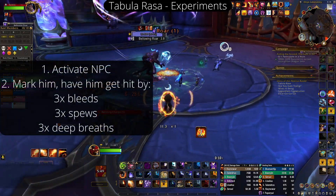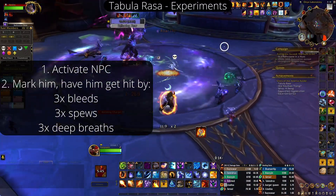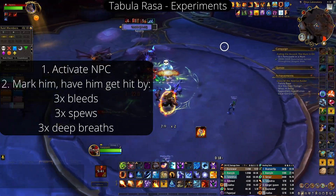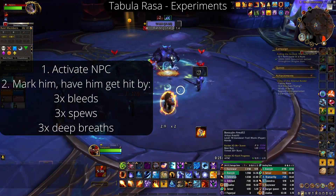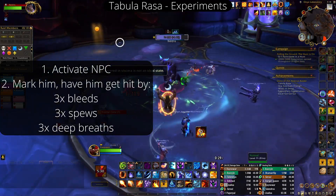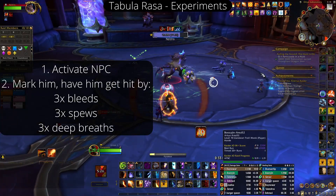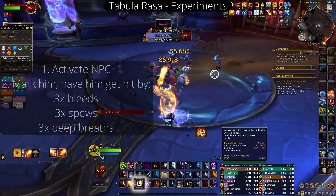You're waiting for the bleeds to go out, and I highly suggest marking the NPC so you never lose him. You can hit him twice in one go, so you don't necessarily have to wait for three separate sets of bleeds, but it is pretty hard to hit him. Track him as best you can — his movement is random — stack on him, and hit him with the bleed three times. If you click on him, you can track his debuffs; you can see me tracking him in my top left.